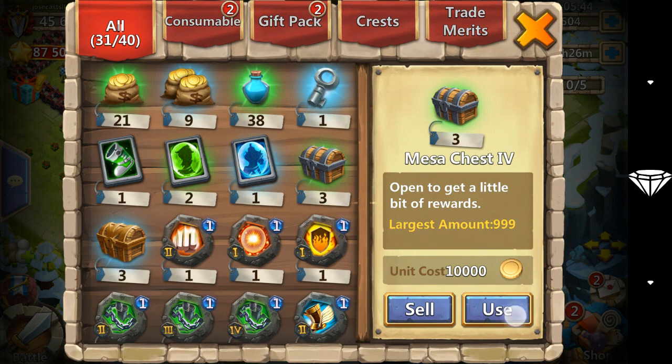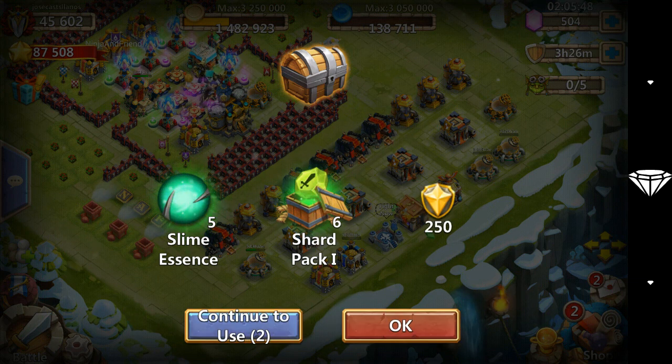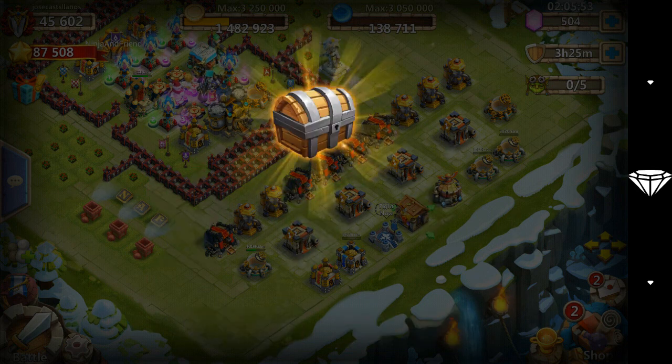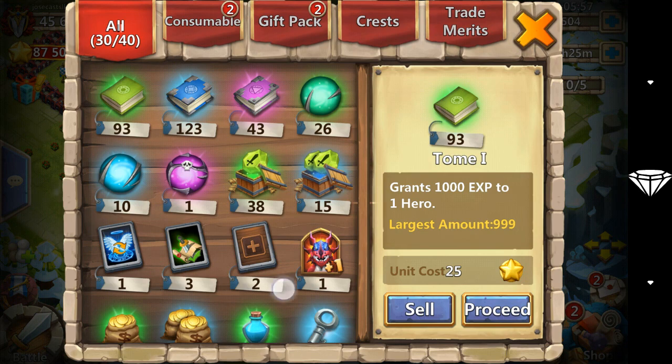Now it's time for Mesa four. Slime essence, shard pack. Slime essence, shard pack again. Slime essence and shard pack once again.